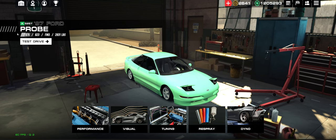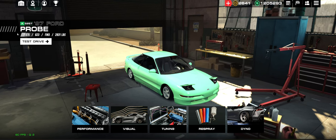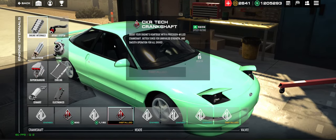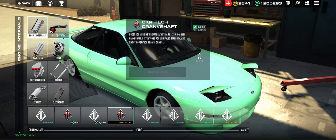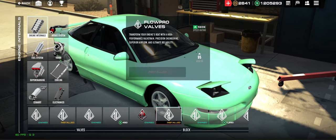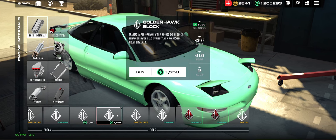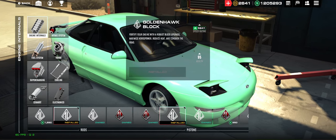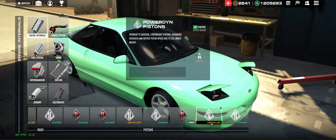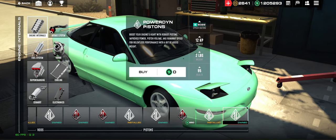As you can see: 675 horsepower, 623 torque, 2,831 for weight. Going over the performance parts — you're looking at CKR Tech Crankshafts, the Brocker Tech Heads, Flow Pro Valves, the Golden Hawk Block (the second one, not the first). The Performance Plus Rods, and the Powerdyne Pistons — the first ones, not the second ones. Yes, the second pistons add more power, but they remove a lot of torque.